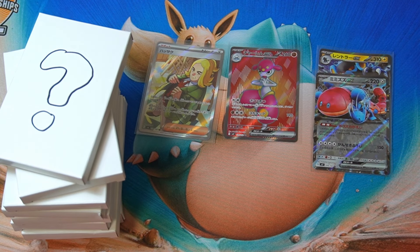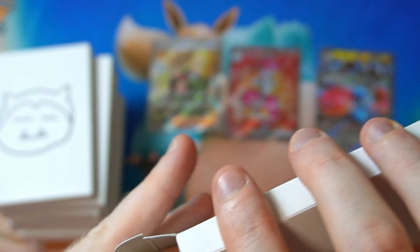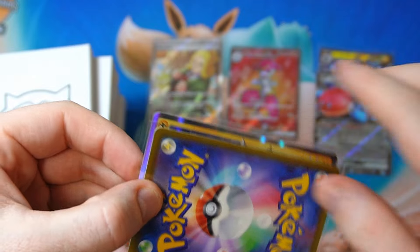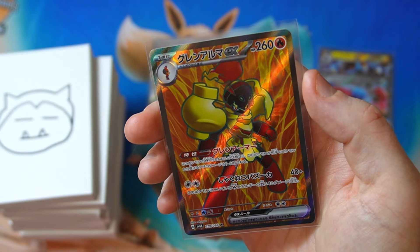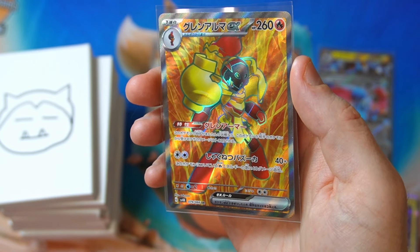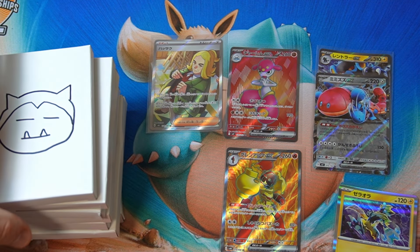All right, so it looks like we're getting SRs every time maybe. What about this one — this looks like it just has cards in it again. All right, we got a zero aura holo. Oh — Imaru. Do we have this? I don't know if I do. That's cool. At least they're giving us full arts and stuff — I'll take that.